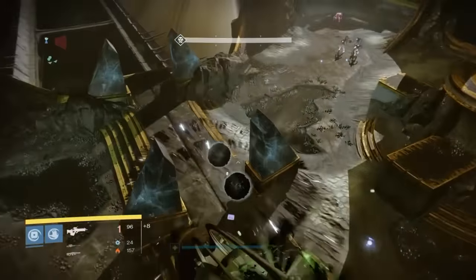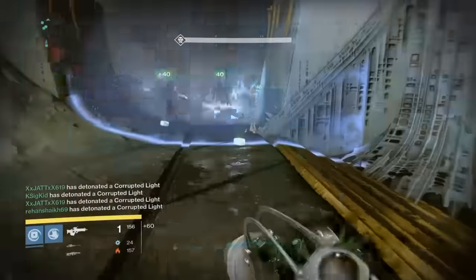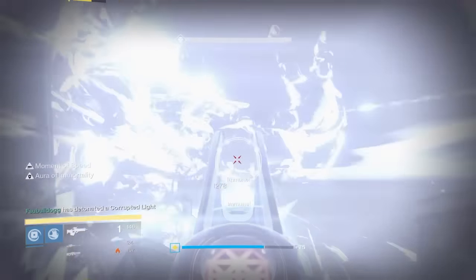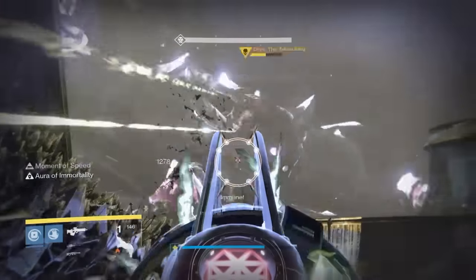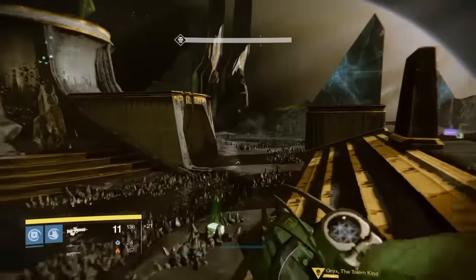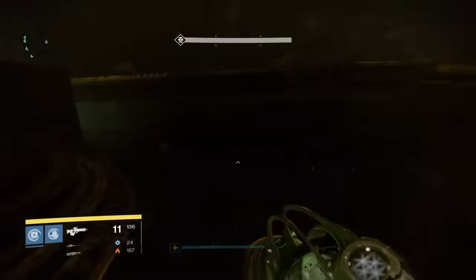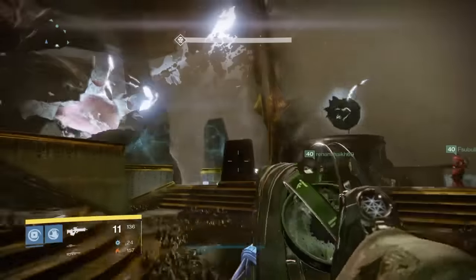The interesting thing with this Oryx fight is that it's not like other fights — there's no way to do it quicker. It's not like Golgoroth where you can deal out more damage and get the fight done in half the time. You're pretty much in concert with your teammates; everybody has an extremely important job. That's why everybody needs to stay alive the entire time. Our two titans were important for dealing out enough damage to the ogres and making sure they had a bubble each time.